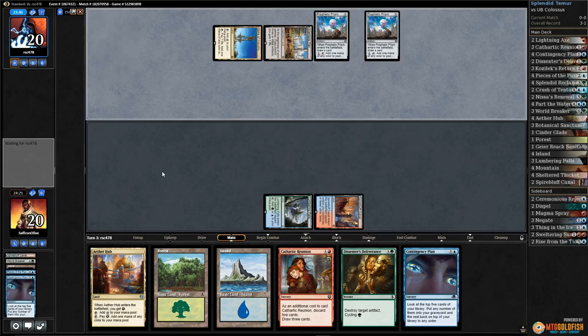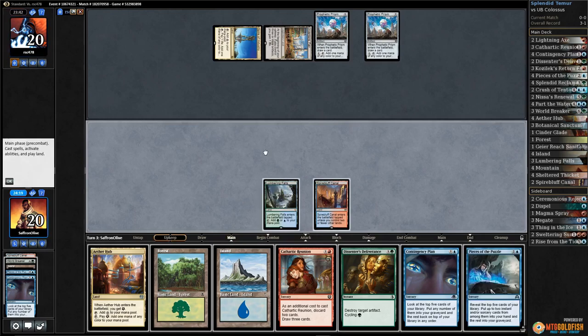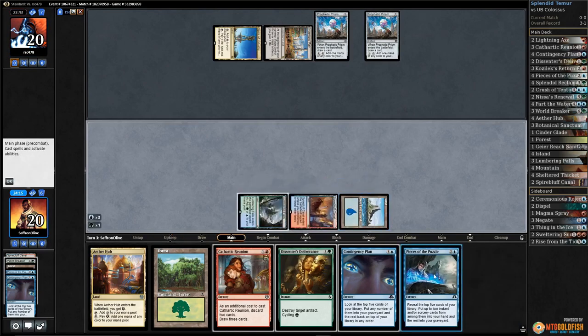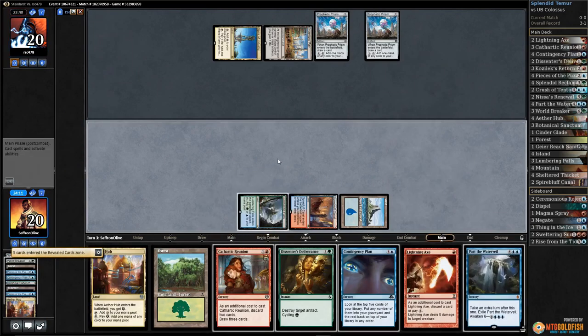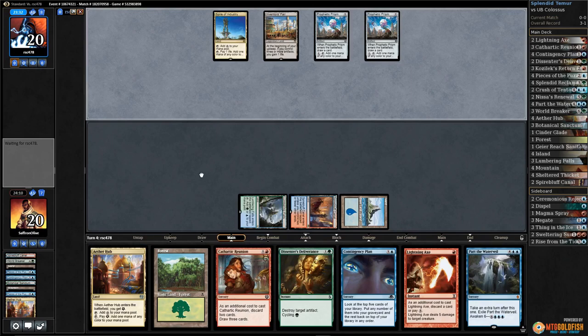But if we see signs of Paradox Engine, Aetherflux Reservoir, or our opponent just misses their land drop, that makes things easy. So let's play the land and Pieces of the Puzzle. Part the Water Veil, Lightning Axe — still haven't found Splendid Reclamation, but one, two, three, four, five lands in the graveyard. Hopefully if we find one, things will go well.